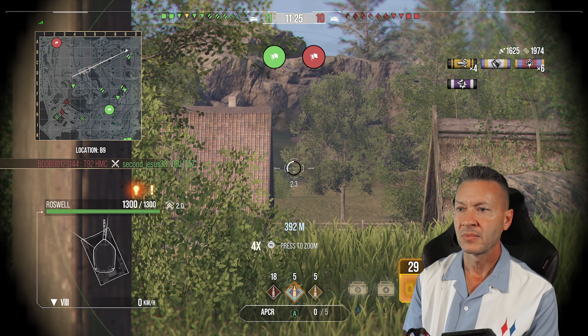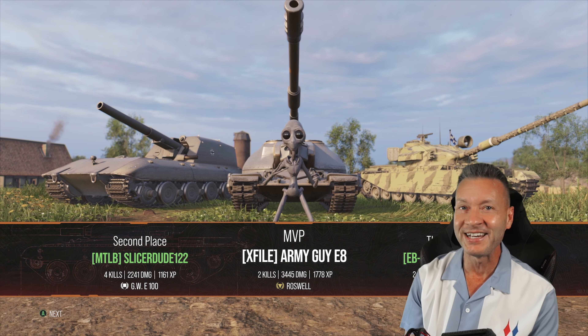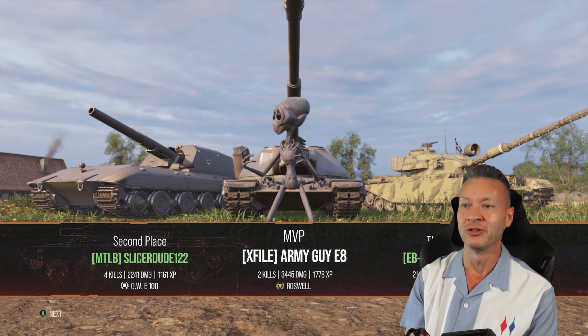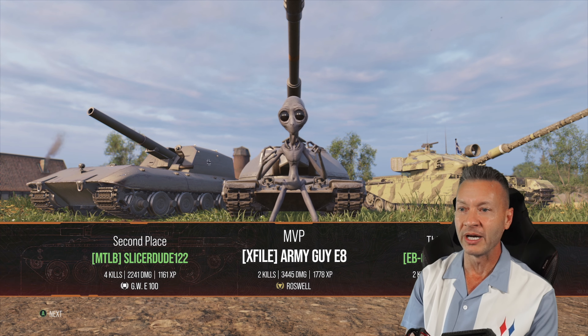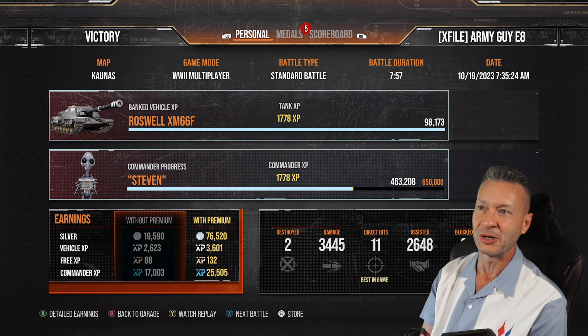We're capping the base, making the Inferno come around. We need help — asking for assist tracking. Green already gets the kill; we didn't get a chance to get our eye on him, and that's it. We win by seven. We've got just about 6,000 combined damage in a tier 10 battle. We got the MVP: 1,778 XP, two kills, 3,445 direct, 2,648 assist. I'm happy with that.